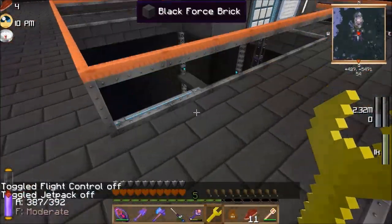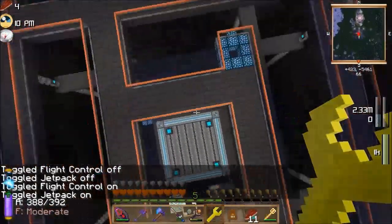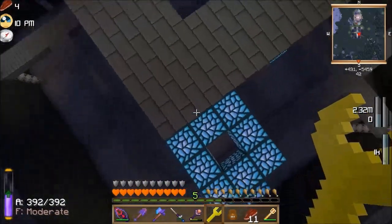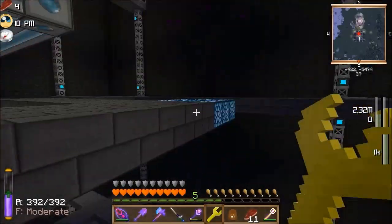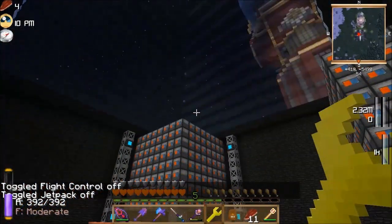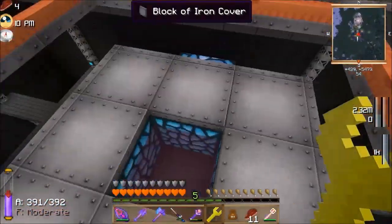I've just covered it in blocks of iron covers and strips just to make it look a bit more industrial than the crystal thing. I've only done the one so far, but that's roughly what I've set up. I've kind of spiraled down so that one will take you to that one — it'll take you to in front of that one. Then one of these will take you down and one will take you up. I've completely closed off this pyramid so you can't get in from the outside — you go through this portal and pop out.